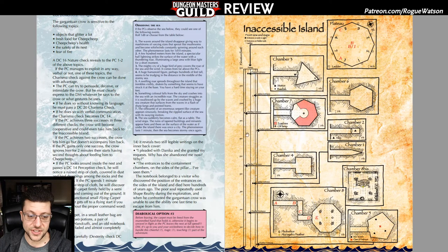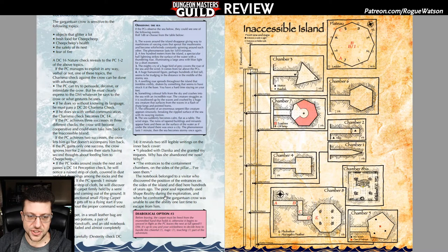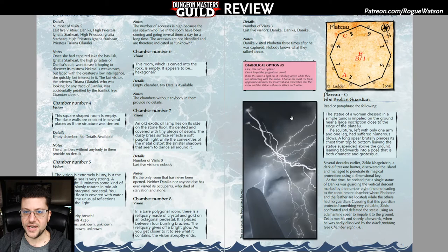Another cool thing the adventure does is these 'diabolical options' — red sidebars throughout the adventure, over half a dozen of them. That's basically the designer modding their own adventure by providing different things you can do: either adding an enemy for players to fight, making the environment more hazardous, or reminding the DM about the crow coming down when players interact with items that give off light. It's a cool way of adding options for DMs that are all tuned to making things a little more challenging and tense.